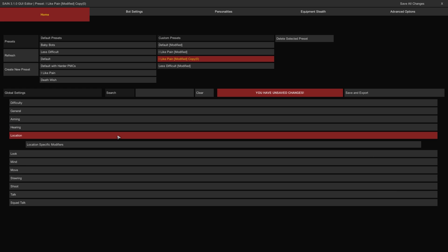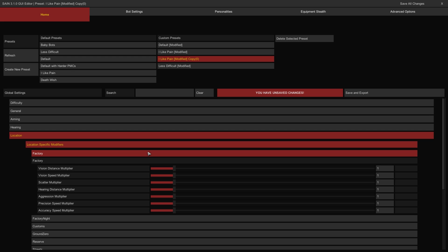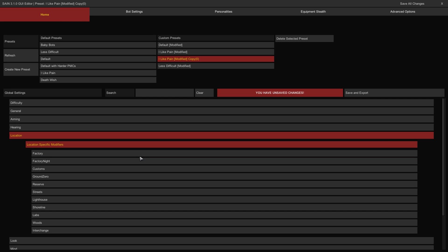The Location category has controls to affect bot behaviors for each map in Tarkov individually. In the Location Specific Modifier group, each map group features multipliers to affect bot vision, hearing, scatter, aggression, precision, and accuracy for map-based tuning. One being the default value for every slider, this makes it possible to quickly buff or debuff bot capabilities for every map.